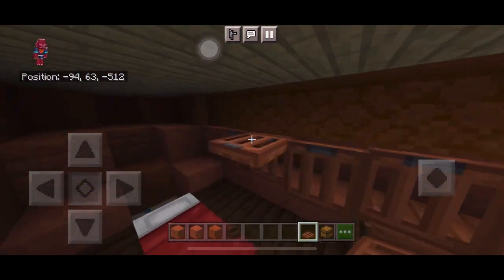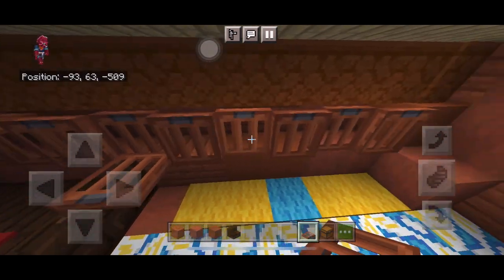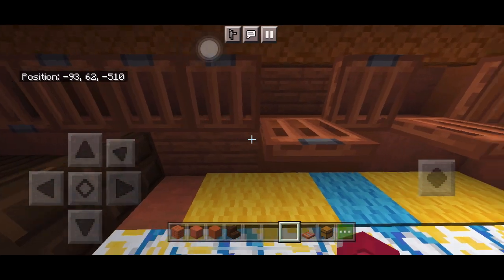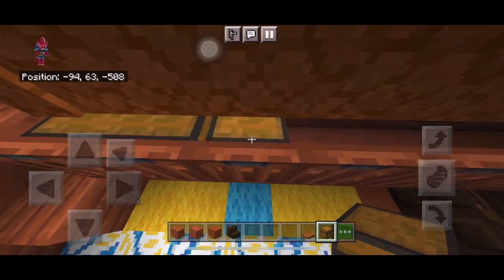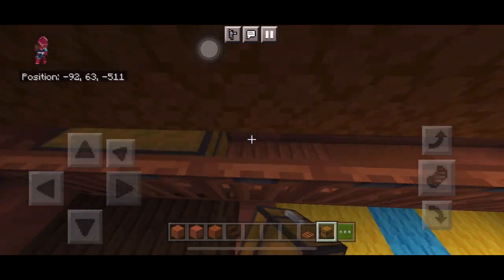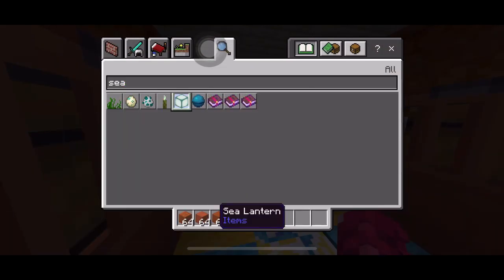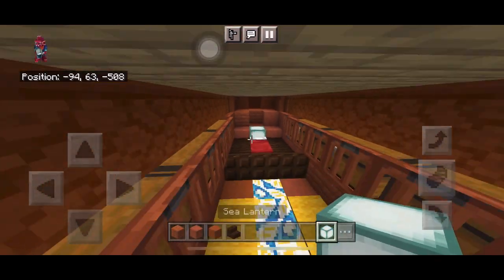Repeat on the other side. Break the inner trapdoors and flip them so there's actually room for chests or anything you want inside. As you can see, I'm putting chests in for an example — this is the bedroom.